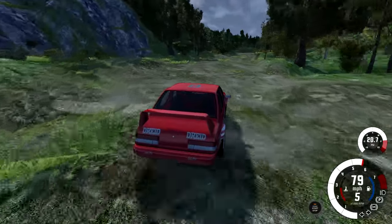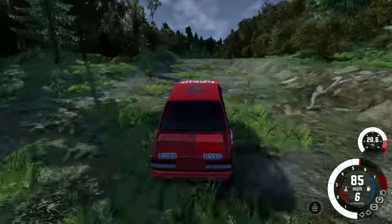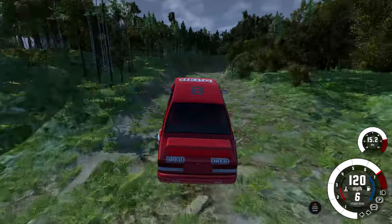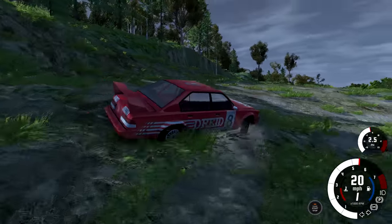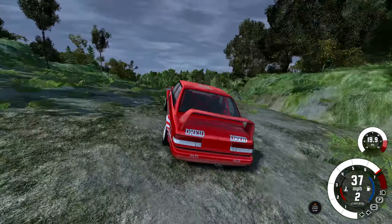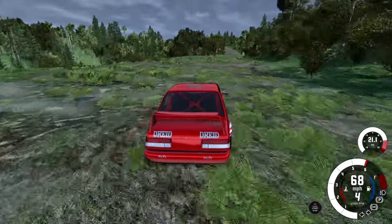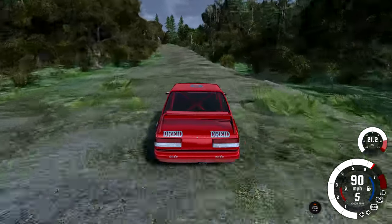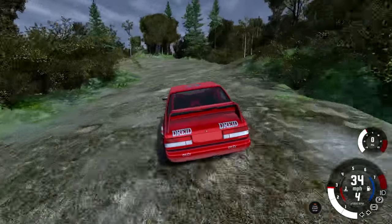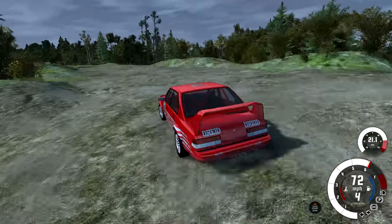Now the neat thing about this place is how wide the road is. The road is so wide, you can drive it really fast and recklessly, and most of the time you'll come out with minimal damage. Because all the trees and rocks and all that you can crash into are far away, making it really hard to fully wreck the car as you fly through the map. So it makes it a really forgiving and fun place to drive on, although pretty easy.